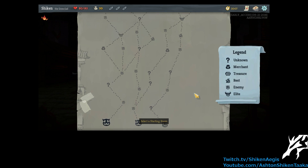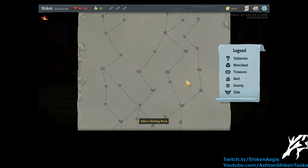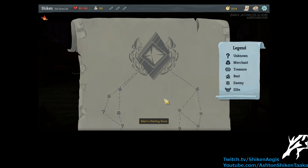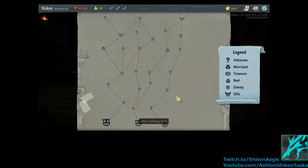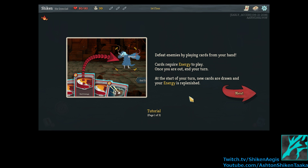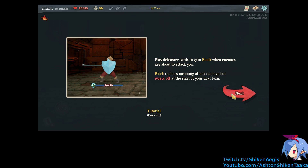Alright, so we select where we start on this path, and it kind of shows where we're going to go through. I'm just going to pick randomly since I don't know what I'm doing yet. Right in the middle. You know, defeat enemies by playing cards from your hand. A lot of games like this, like Shadowverse. Pretty familiar with that. Gain block — reduces incoming damage. Wears off at the start of your next turn. Well, that sucks.